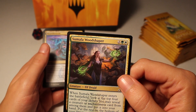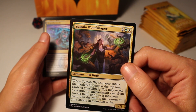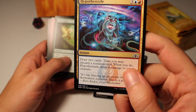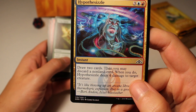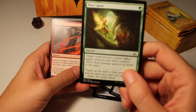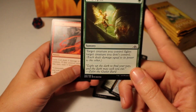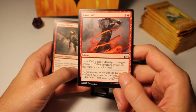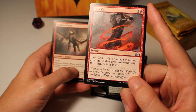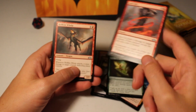Sumala Windshaper — when it enters the battlefield, look at the top four cards of your library, reveal a creature or enchantment card and put it into your hand, put the rest on the bottom in a random order. Pretty good. Then an Izzet card — Hypothesizzle, great name, really cool art. You're drawing cards and dealing damage — very Izzet. Prey Upon — target creature you control fights target creature you don't control, a one-drop sorcery. Lava Coil — deals 4 damage to target creature; if it dies this turn, exile it instead. That's a good Golgari counter card.